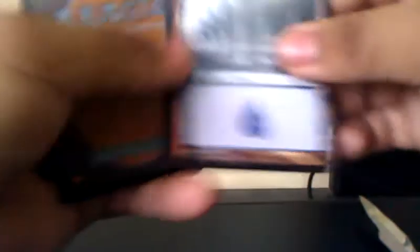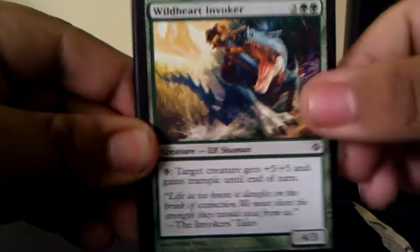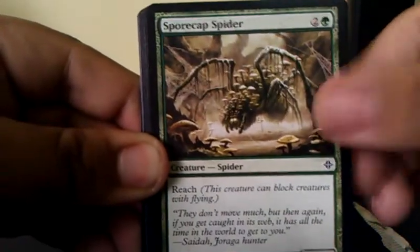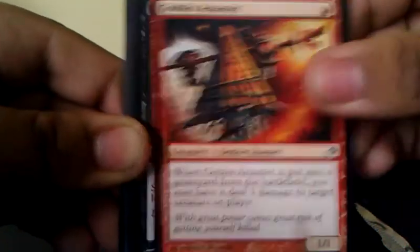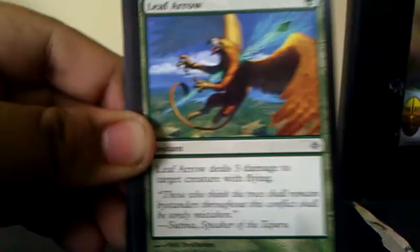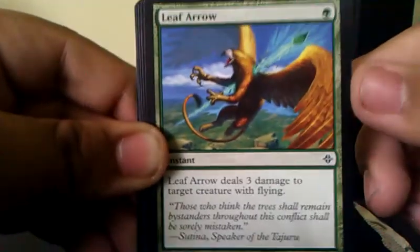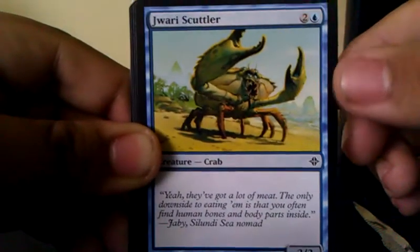Just like last time, we started off with a hollow. We got an Island and a Hellion. We have a Wild Heart Invoker, Smite, Spore Cap Spider, Coreline Slinger, Goblin Arsonist, Death Cultist, Ulamog's Crusher — not the Ulamog I wanted but I got it — Leaf Arrow, and Jarry Scuttler.